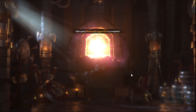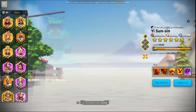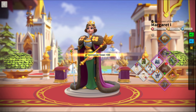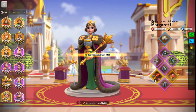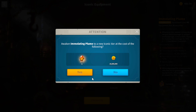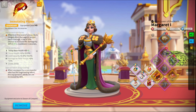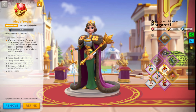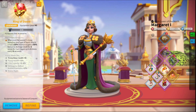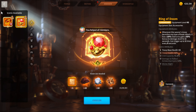We can go ahead and do the pants here. Let's equip all of that. We're going to toss our iconic crystal on here as well and awaken that. We can also awaken our Ring of Doom. This is an expensive day for my farm — I just spent like 100 million gold on my farm, which is just insane to think about.